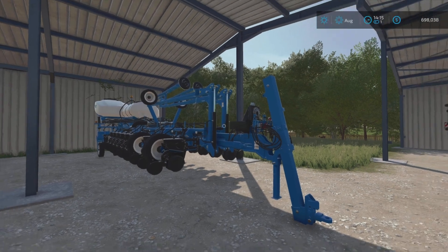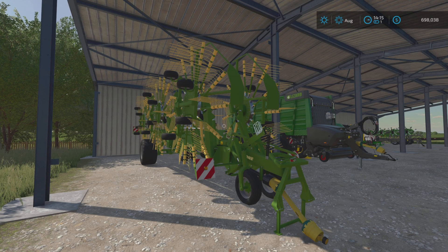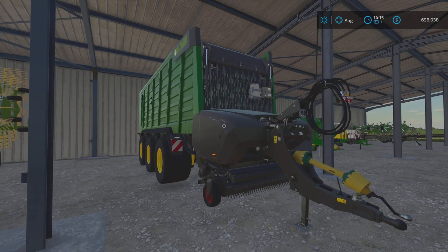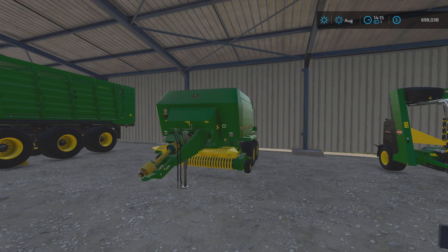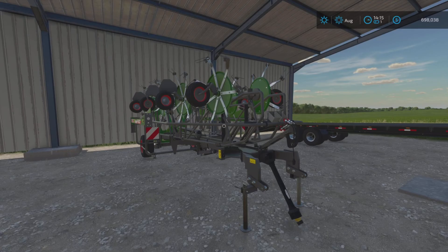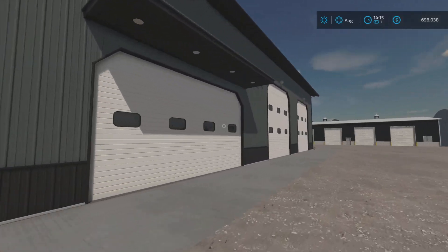We've got the Kinsey modded multi-fruit planter. In more sheds we've got the Krone Swadro 2000 windrower, the Lizard TARDIS XL loading wagon, the John Deere square baler, the bale wrapper that's part of a mover mod, the Fendt tedder, and our gooseneck.